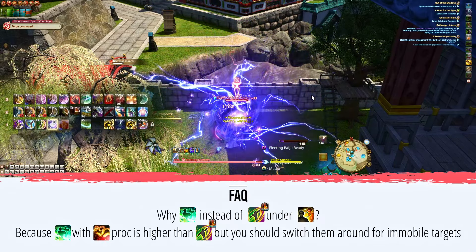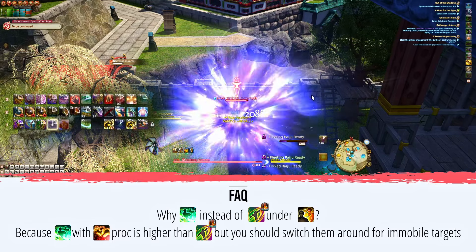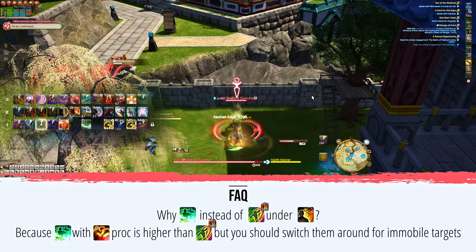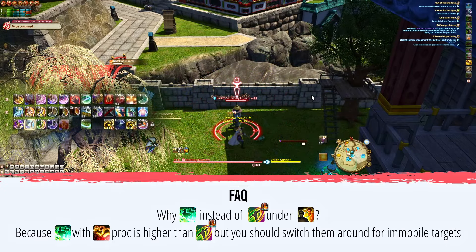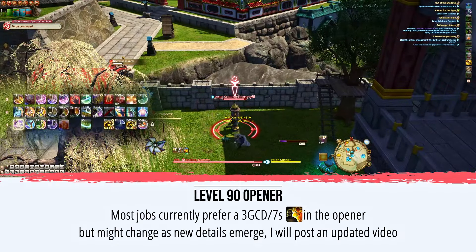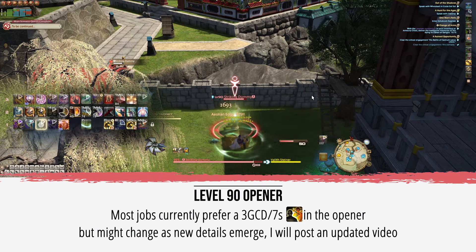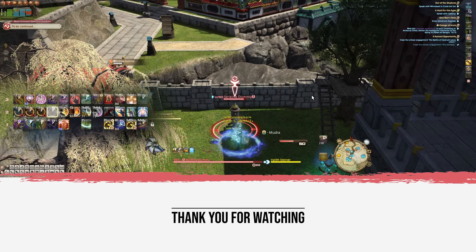A frequently asked question is why Phantom Kamae Tachi over Bunshin Aeolian in Trick Attack. This is because assuming your target is pulled onto your Doton, the Halo no Zuchi proc with Doton in addition to Phantom's potency is higher than Bunshin Aeolian. However, if you're facing an immobile target, it's better to swap Aeolian and Phantom around. Note that while currently most jobs are wanting a 3 GCD or 7 second Trick Attack, this might change in the future as new details emerge. When that happens, I will provide an updated video accordingly. Thank you for watching and have a good one.